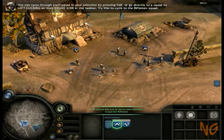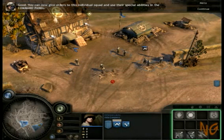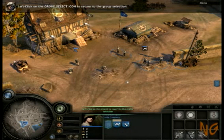Try this to cycle the rifleman squad. You can now give orders to this individual squad and use their special abilities in the command panel. Left-click on the group select icon to return to the group selection.